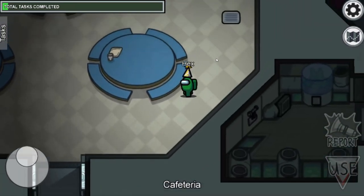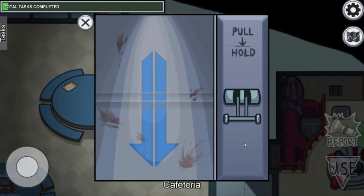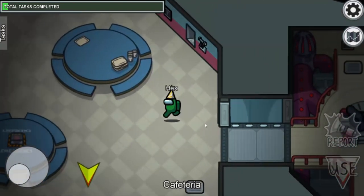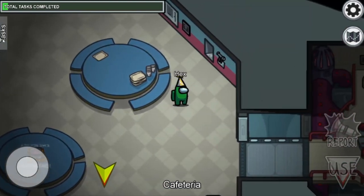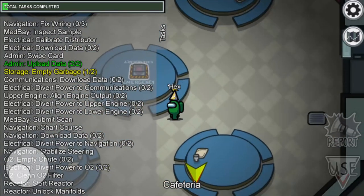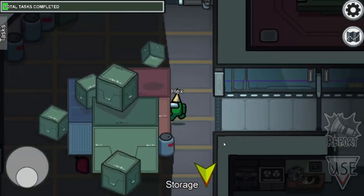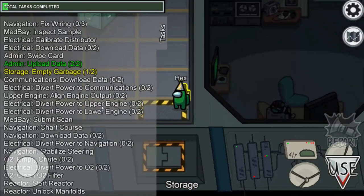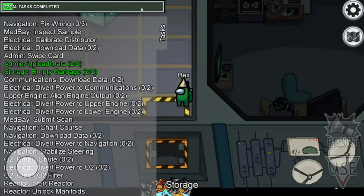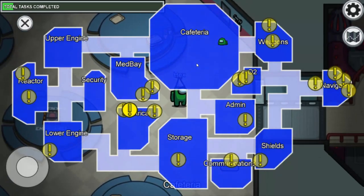The other cafeteria task is just to pull and hold. This task has two steps — empty garbage. The first stage is here and the second one is at the storage, because the garbage goes to storage and you have to dispose it into space. Go there and hold as well. That's it — the first two cafeteria tasks are done.